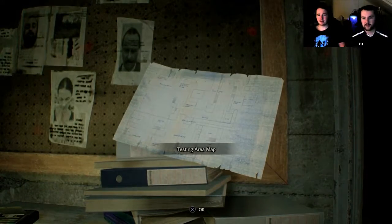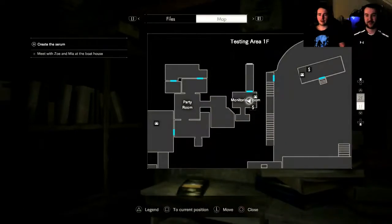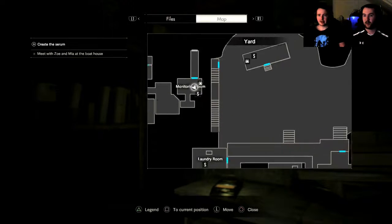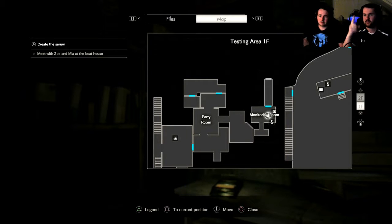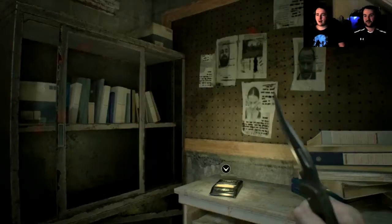Looks like we just found a map — good thing we looked there. I wasn't expecting that, I was just looking around in the room. That's updated our map. So we're here and we're going to that hallway that leads to a dead end. That didn't really do much.